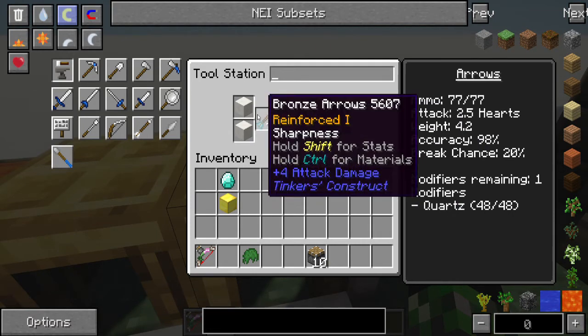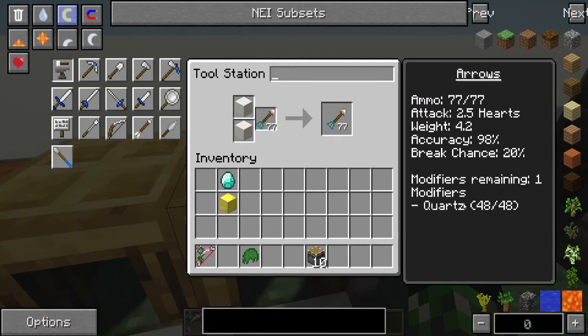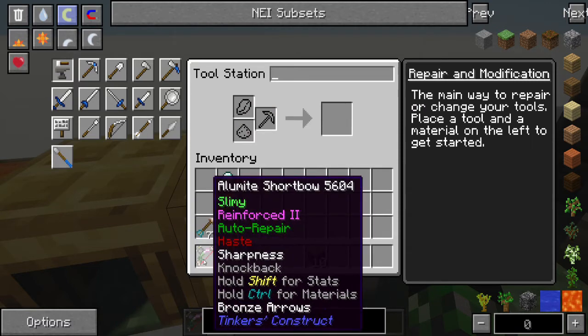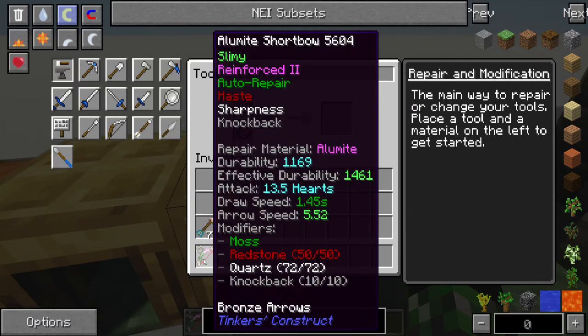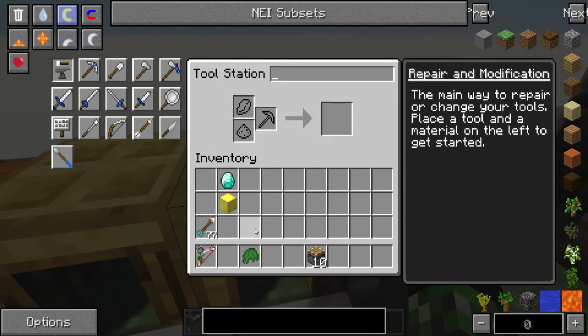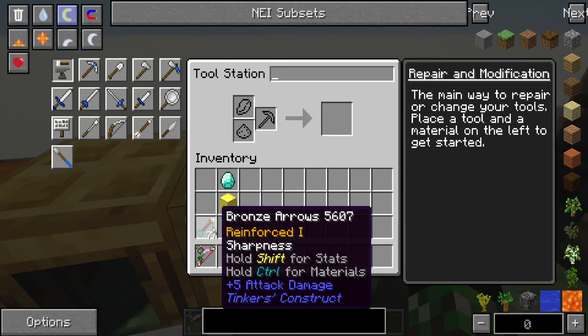Something to note about these is that the quartz maxes out at 48 on arrows instead of the normal 72. That's because the arrow, if you could put 72 quartz on it, would be very, very overpowered. Right now it'll be at a whopping 2.5 hearts of damage with 48 quartz on it, which makes this short bow that we made deal 13.5 hearts of damage. That is huge, considering it's made out of bronze and slime. If we made this out of more powerful materials, it would deal a lot more damage.